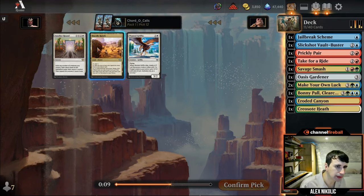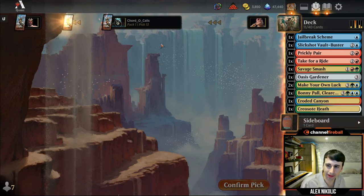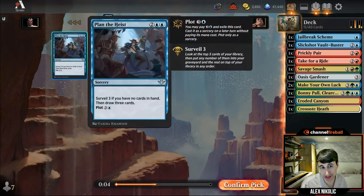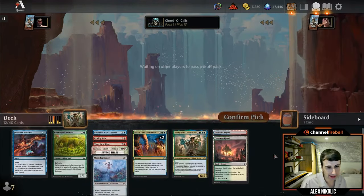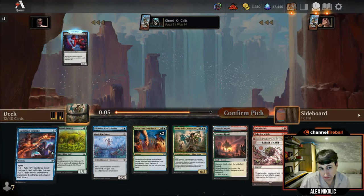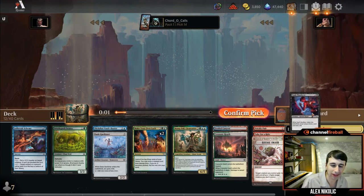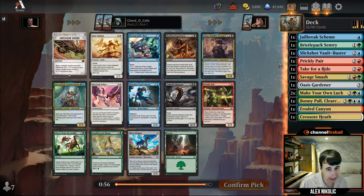Not much going on here. Bristleback is wheeling straight to me, and also another Plan the Heist — but we don't need another expensive draw three, so we'll take the Bristleback. I was kind of figuring out whether to splash this or that, but blue and green cards keep coming around the table. Last picks are vault plunder and day-one things. We have good blue and green cards coming, so no reason not to continue.